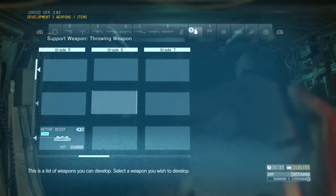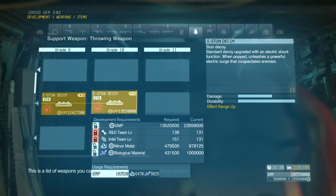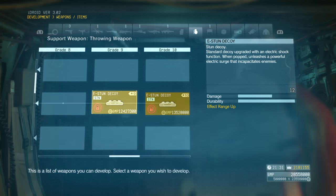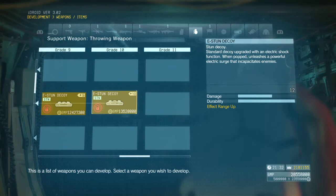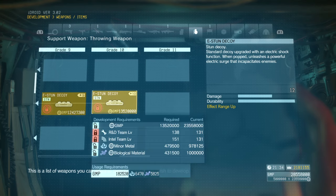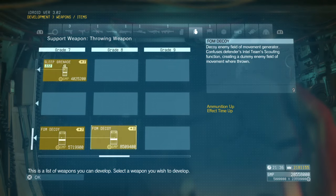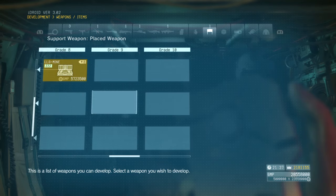We got something new over here — stun decoys. Wait a minute, I don't see any difference. You can't hold any more of them, the damage doesn't go up, the durability is as high as it'll go. Unless it's that effect range going up even more. Those have been there, I believe. And I don't think there's anything new here either.